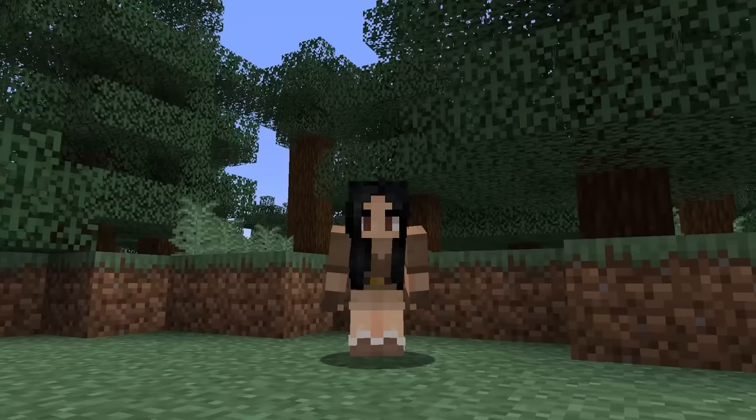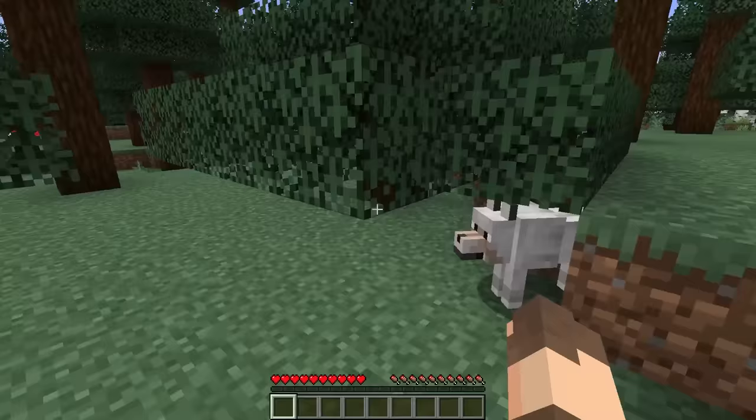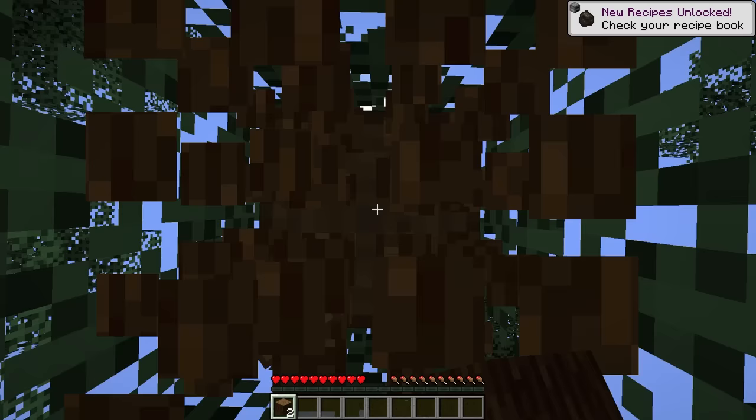The last thing I want to mention is I changed my outfit — I'm in full archaeologist mode for this 1.20 update. Hello little dog! You're so adorable. I wish I had bones; we could have our first friend of the series. It would be incredible to get a dog on day one, have a little companion to help us out on our adventures. But I don't have any bones. Maybe we can come back at nighttime — at least we know where they are. They're right at spawn, so that's pretty awesome.